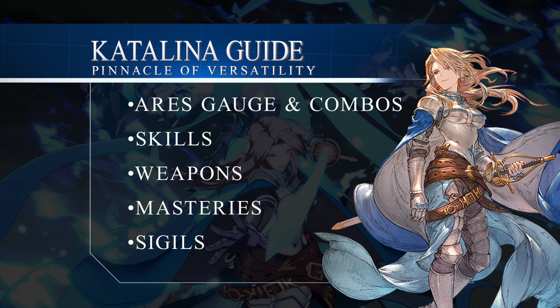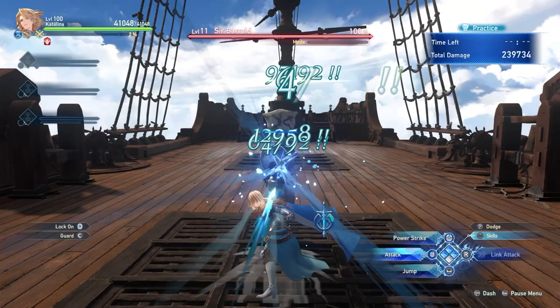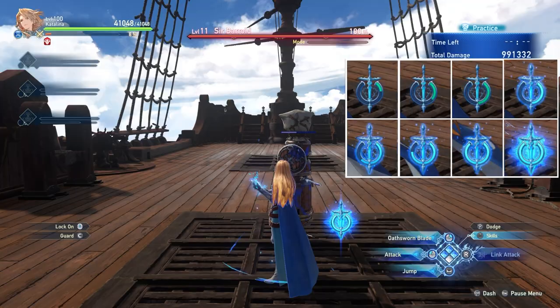Today I will be showing you how to play and how to build Catalina. Catalina is a versatile melee fighter that uses the Ares gauge. Ares is only summoned after Catalina has generated enough segments by using combo finishers. The gauge has a total of 8 segments and you can only fill it up one half at a time.